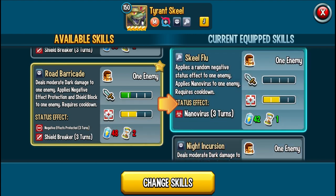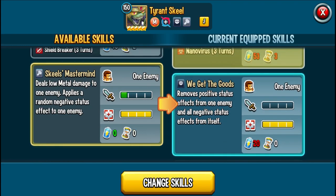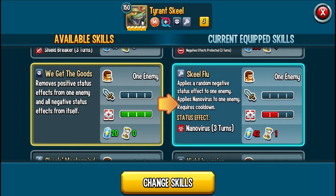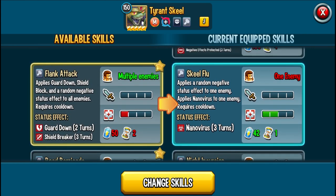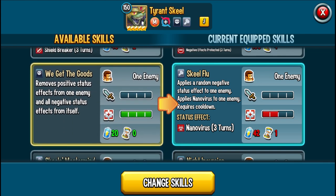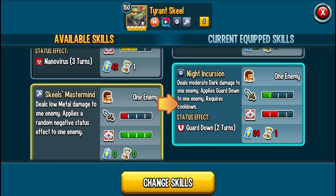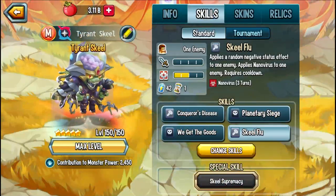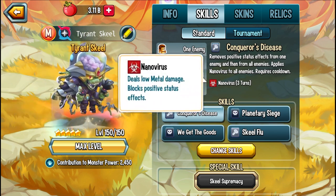In terms of the skills you're going to use: Conqueror's Disease for the cleansing nanovirus, and Planetary Siege — that's already two skills down. As for the damaging skills, I'm against them. Self-cleanse with Get the Goods is probably going to be useful especially when there are DoTs in the game. Skill Flu for the random negative effect plus nanovirus — probably this. So his best skillset has only one skill that deals damage and it's an AoE. If this is the last monster alive facing a dodge monster, you are not going to win unless that nanovirus slowly kills the enemy.